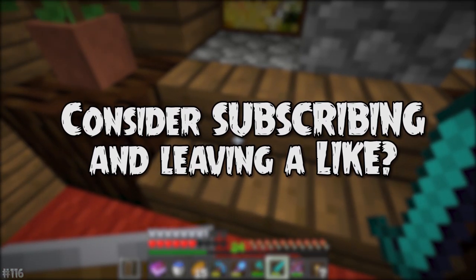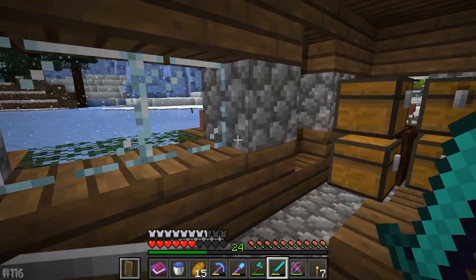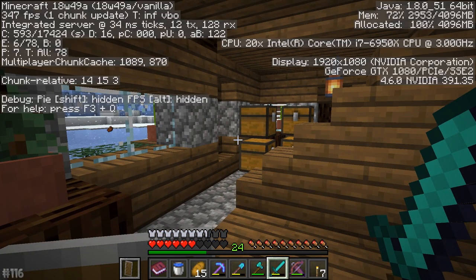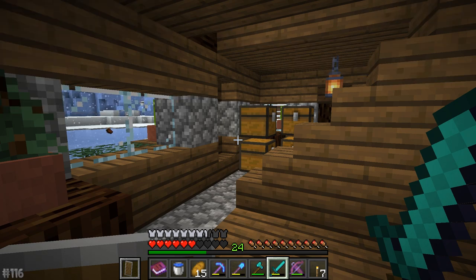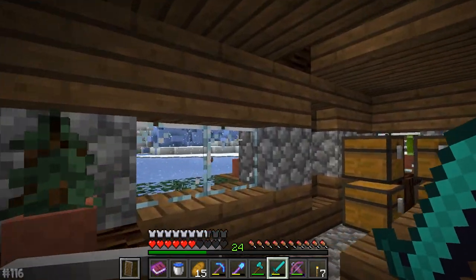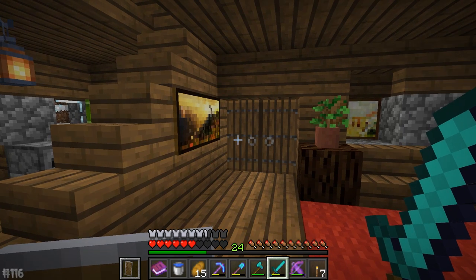Now, if only we could sit on stairs like you can with the Quark mod, that would be absolutely fantastic. I'm going to press F3 — check it out in the top left-hand corner. We are in the latest snapshot, 18W49A. All these numbers reminding us that we are close to the end of the year, the 49th week. We have brand new villages to explore.